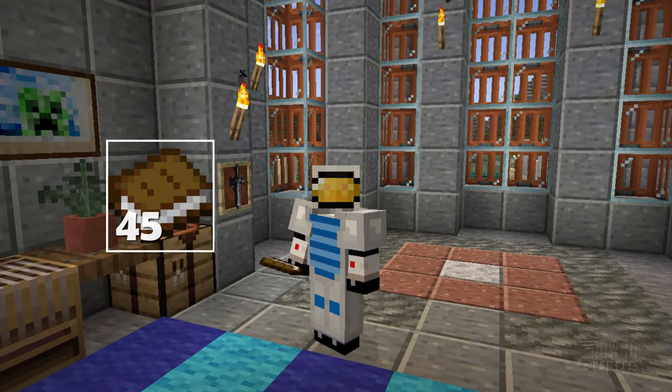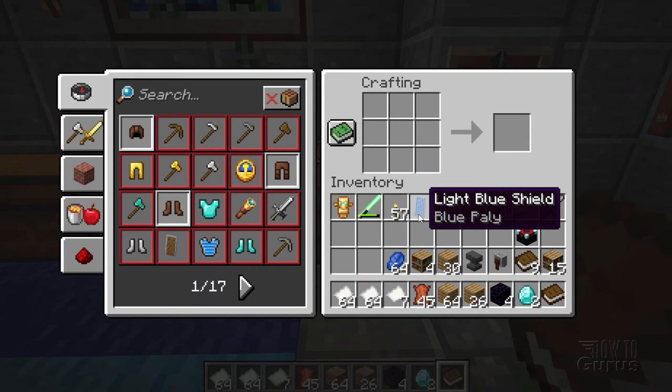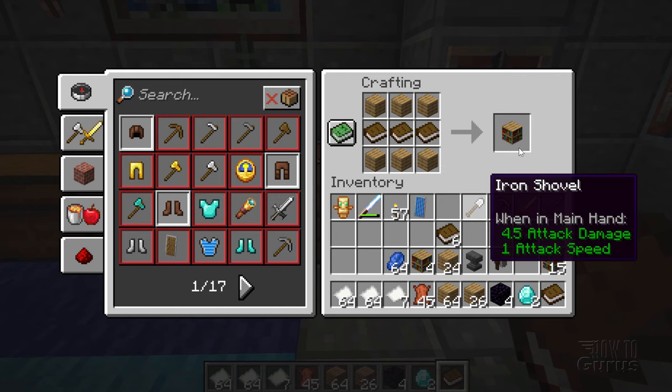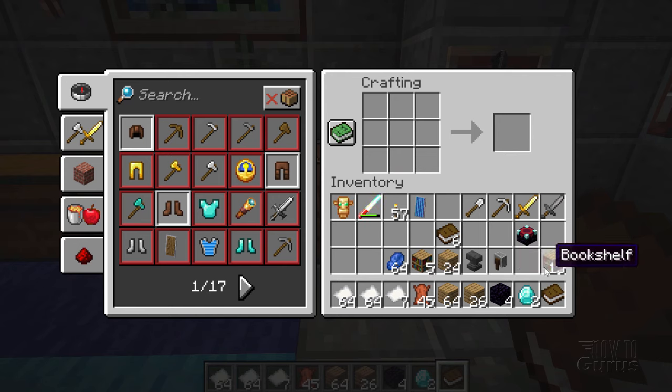Now let's make a bookshelf. Back here at the crafting table, we're going to need some planks across the bottom and top, kind of like a bookshelf, and then books right across the middle. There we are — you get one bookshelf that way. Again, we need 15 of those bookshelves.